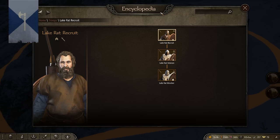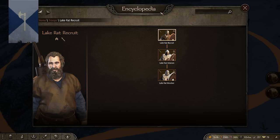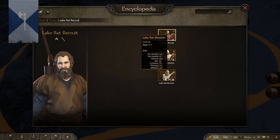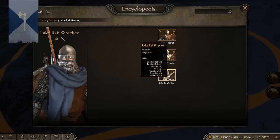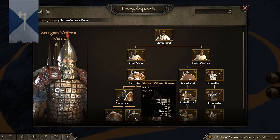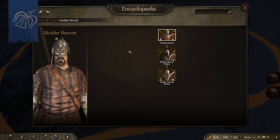Moving over to the Sturgian minor clans, we have the Lake Rats with the Recruits, Veterans, and Wreckers. I'd give these a moderate difficulty rating — they're essentially like Sea Raiders, but the Veterans and Wreckers are better because they have far better armor and armament than a standard Sea Raider. When it comes to troop viability, they are excellent. The Lake Rat Wrecker is a beast: 160 one-handed, 200 polearm, 140 throwing, and 140 athletics. Comparing to the Sturgian Veteran Warriors, they're a pretty much better stat line with just a little bit less armor. If you're playing a Northern Empire or Sturgian playthrough and get a lot of Lake Rats in your area, recruiting them is going to be huge.